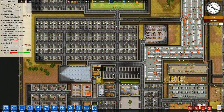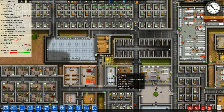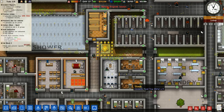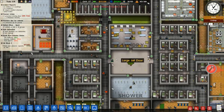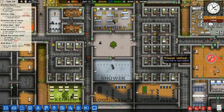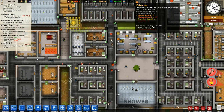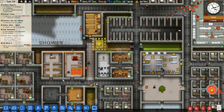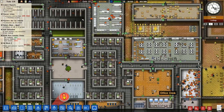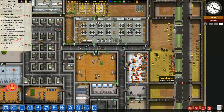Tim, wait — didn't I kill Tim? It says 8% health. Is that because he's in the morgue? I thought I killed him. It says I have two death row inmates here. The status should say dead — Tim is pretty dead. I kind of pulled the switch.